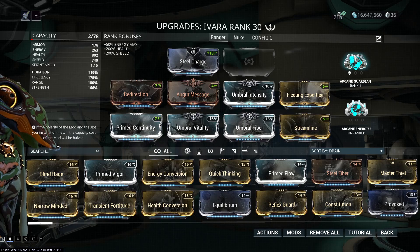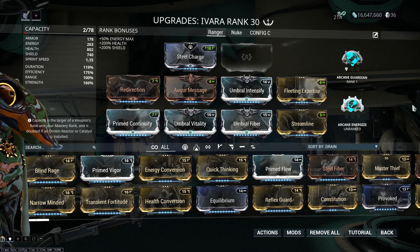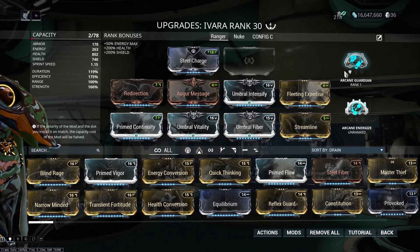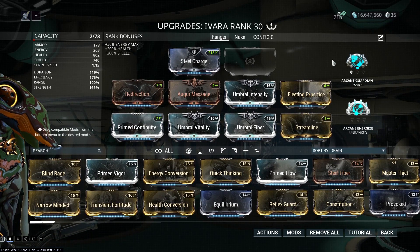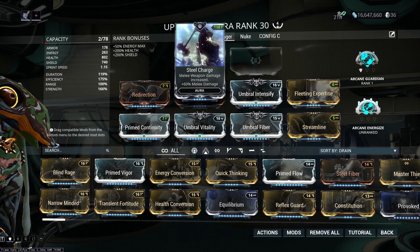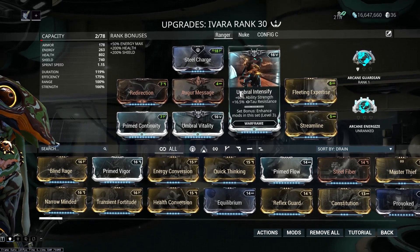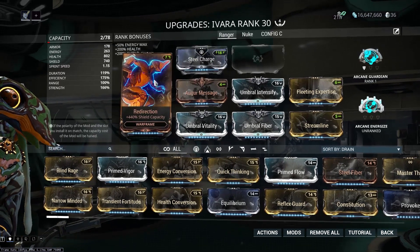As for Arcanes, those are really up to you. I have Arcane Guardian to give me a bit more armor so I can survive longer when reviving teammates. I have Arcane Energize simply because the dog gives me energy orbs, so I benefit from that. You could also use Arcane Grace, since the Sahasa gives both health orbs and energy orbs, so you can doubly benefit. My Aura has been changed to Steel Fiber — it's the only thing I can really fit with the Umbra mods. I didn't go for an Exilus mod since I didn't really need it on Ivara; I originally had Streamline Form but it didn't do what I thought, so I replaced it with Redirection.